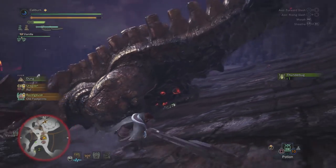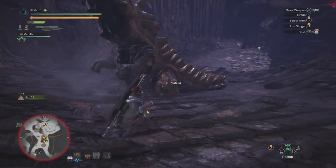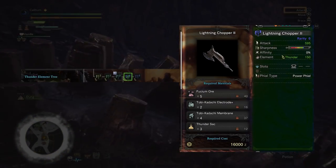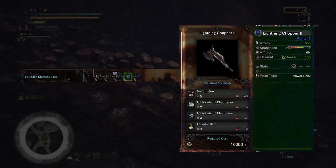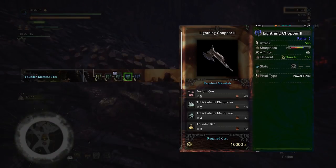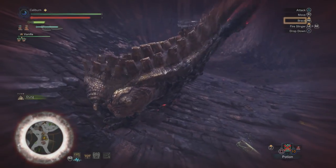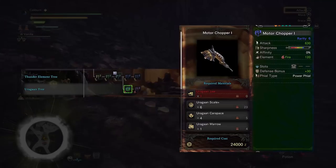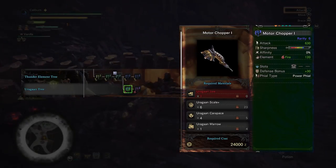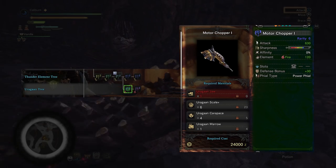Now use the Lightning Chopper 1 to progress through the main story until you take out Pink Rathian and gain access to the Elder's Recess. Now you have another choice to make. You can mine in the Elder's Recess for Fulgurbug Ore and upgrade your Lightning Chopper 1 into a Lightning Chopper 2 by using 5 Fulgurbug Ore, 2 Tobi-Kadachi Electrode Plus, 4 Tobi-Kadachi Membrane, and 3 Thundersac. Or you can hunt a new monster, Uragaan, to build a Motor Chopper 1. Use 1 Uragaan Jaw, 6 Uragaan Scale Plus, 4 Uragaan Carapace, and 1 Uragaan Marrow to upgrade your Lightning Chopper 1 into a Motor Chopper 1.